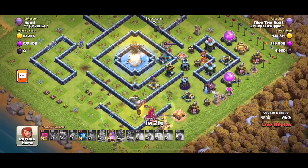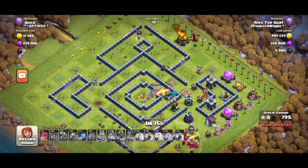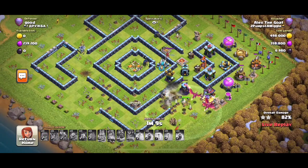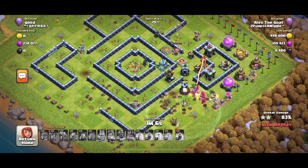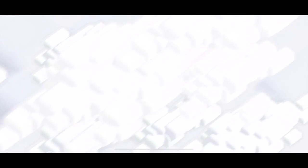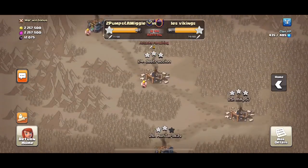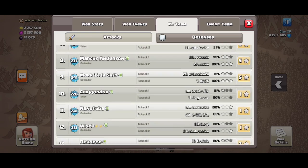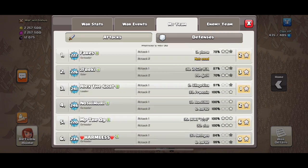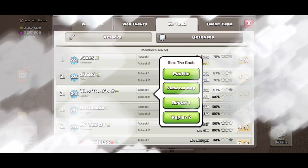This could still be a triple — there's not a lot of the base left. But the queen died, so this is not a triple. Good try, just unlucky. Don't worry about the final percent — let's go check out some war replays. We're destroying this clan right now in Two Pumps and a Wiggle, and if any of these names look familiar it's because you've seen them in Green World before. Let's get Alex to redeem himself.